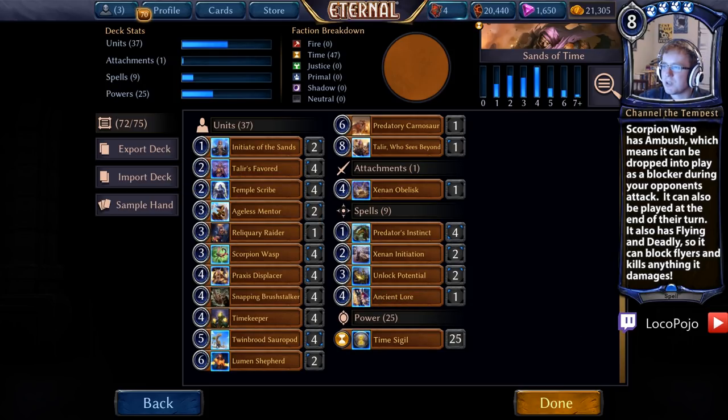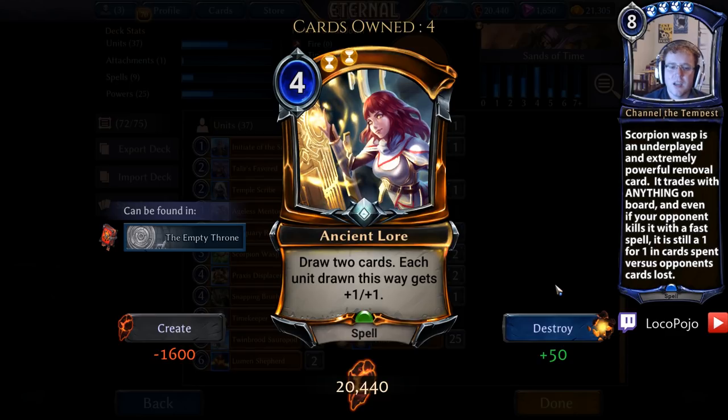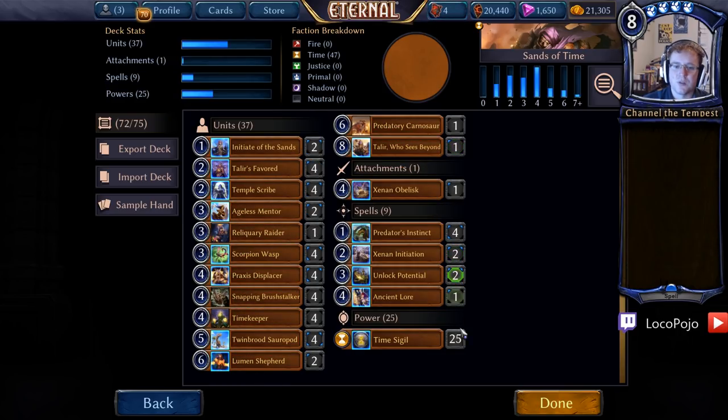We're going to cut Hall of Lost Kings because we definitely don't want it there. Now let's talk about Ancient Lore — this is card advantage at its most basic. Ancient Lore draws two cards for the price of one, so we always get two cards anytime we play it. We also get a plus-one plus-one bonus, which we can apply to cards like Twinbrood Sauropod twice. This makes Temple Scribe and Talir's Favorite a lot more useful, and it's very good for making our bigger units much bigger than our opponents.